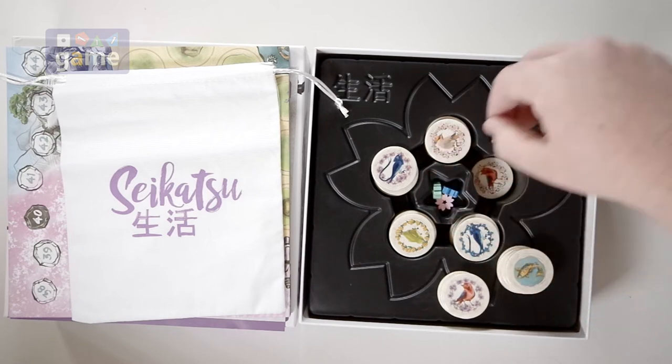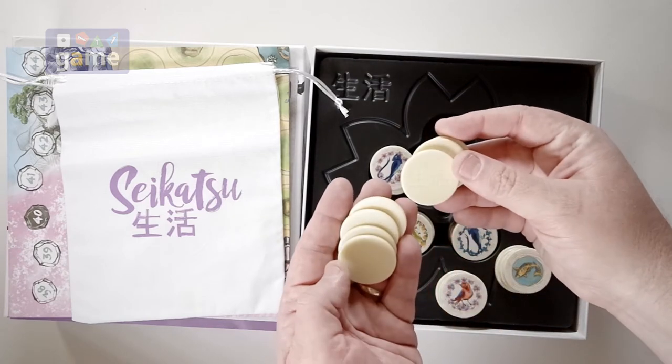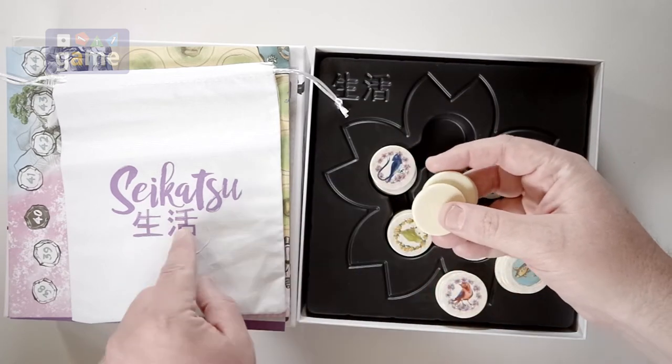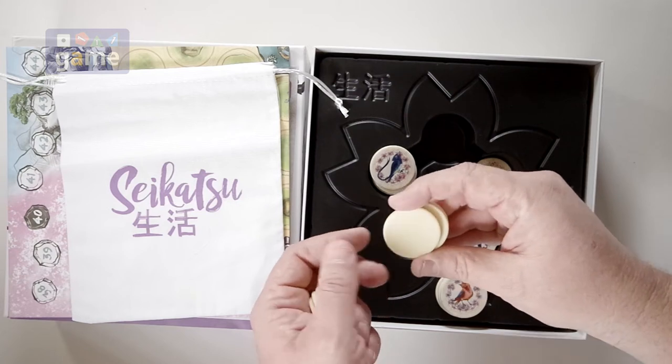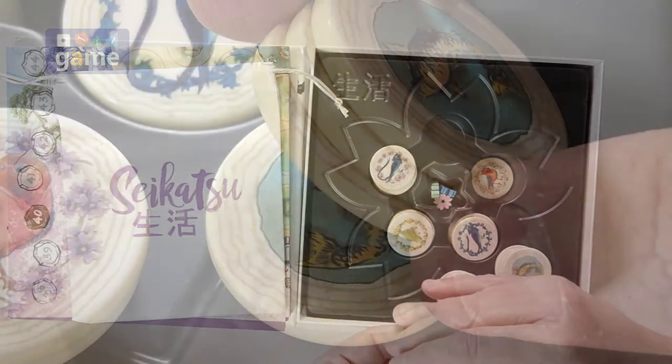We've got our scoring tokens, and then we've got our tiles. We've got some characters on the back which match this. So, let's say Sekatsu, which hopefully they tell us what it means in the rulebook.